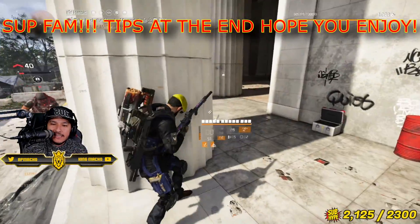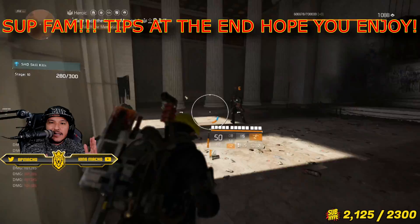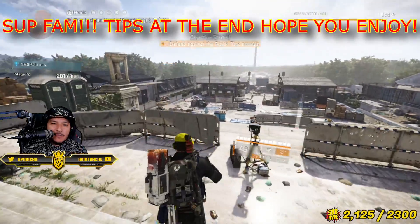With the recent changes, they changed the way that the NPCs do damage to the skills, and now allowing the assault drone and a lot of these other skills to survive a lot longer and take a lot more damage.